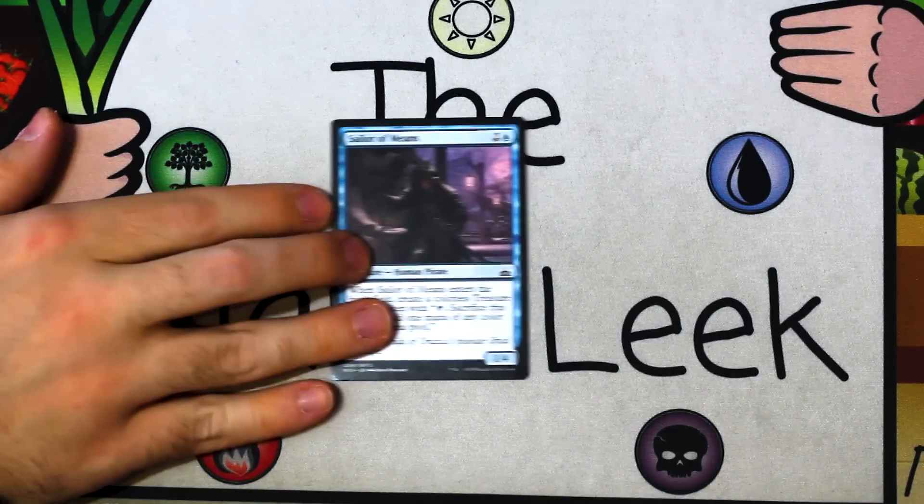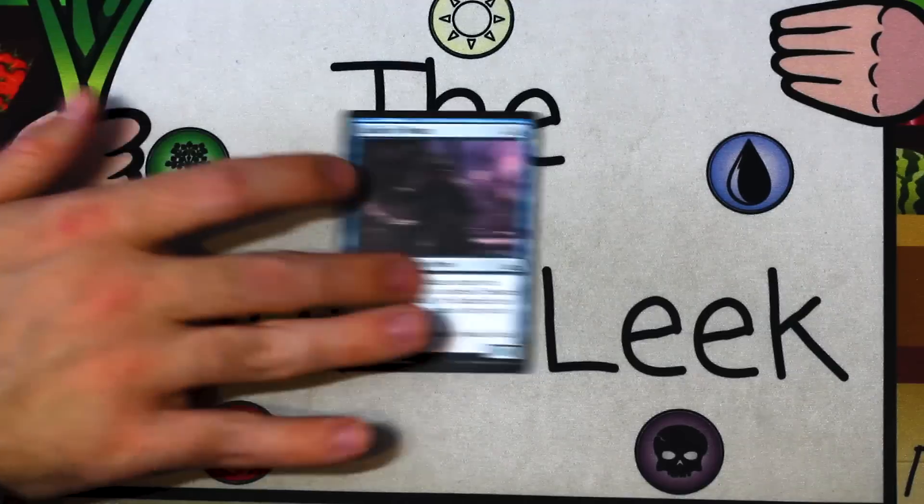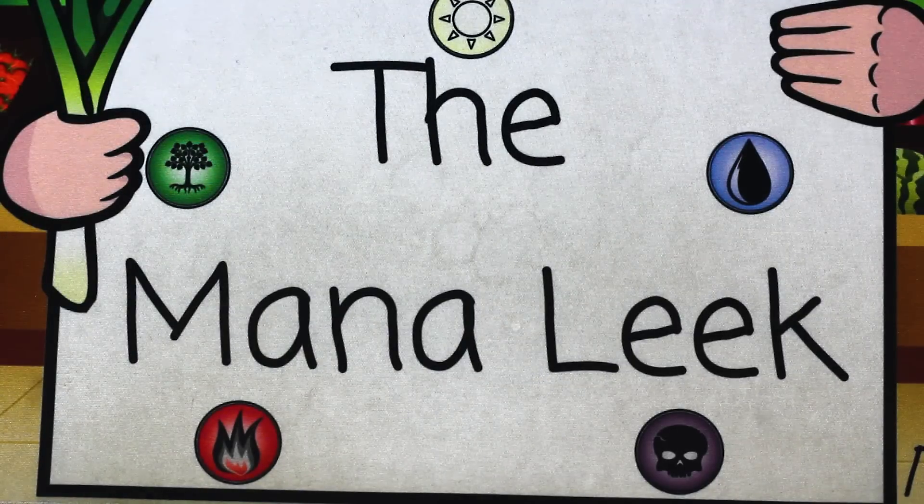Up first we have Sailor of Means. Sailor of Means is two blue for a creature — human pirate. It's a 1/4, and when it enters the battlefield, you make yourself a treasure. I really like Sailor of Means; I think it's a very good card. Would I ever first pick it? I don't think so. I don't believe in that four or five color treasure deck that people talk about — I think it happens way too rarely. I would pick this relatively highly, but I don't think I would ever first pick a Sailor of Means.